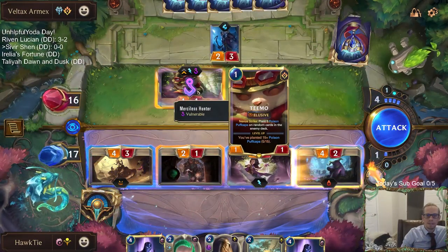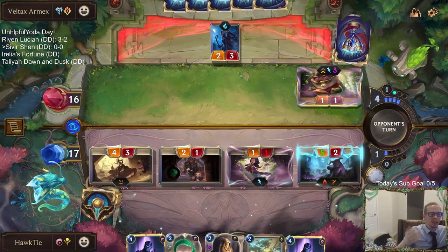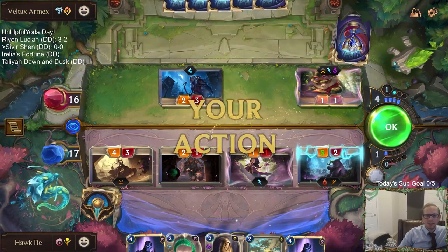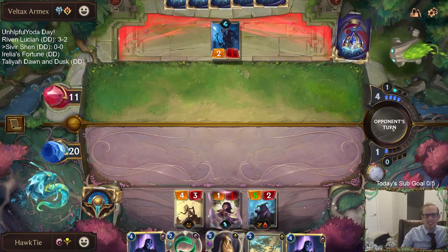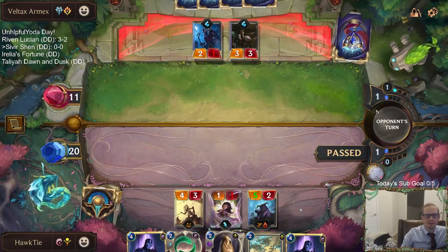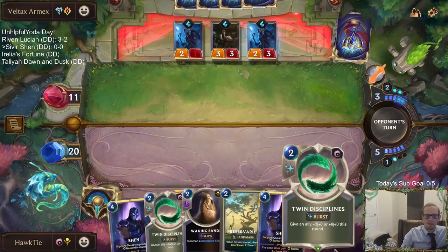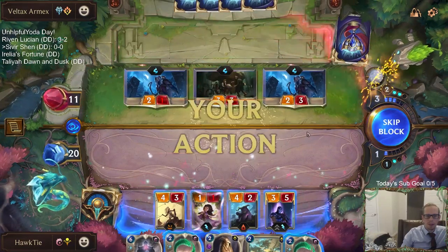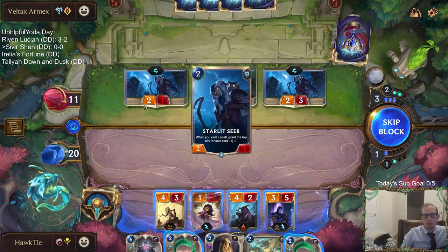I kind of think I do this — it's not like I don't care if this 2/1 dies. Actually, I don't know why I'm attacking with the 2/1 now. I guess that 2/1 doesn't need to be attacking. I didn't really care if that 2/1 died — sorry, Treasure Seeker. We still traded Treasure Seeker for Teemo though.